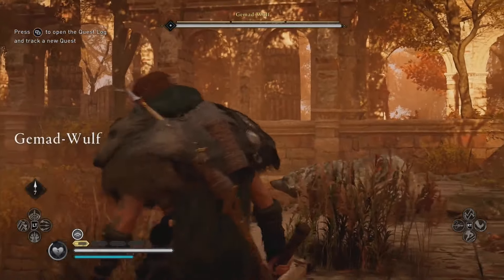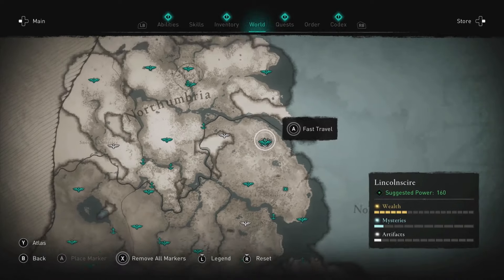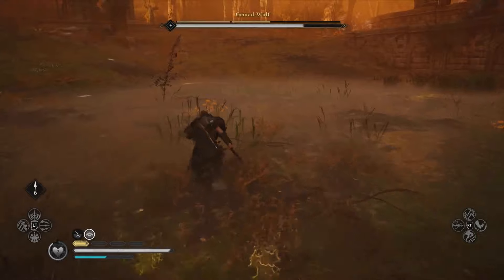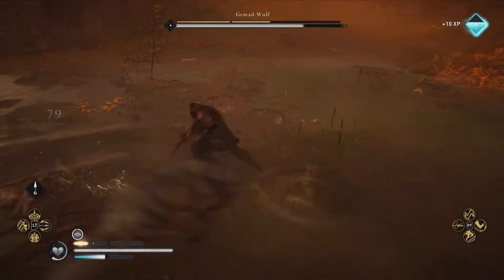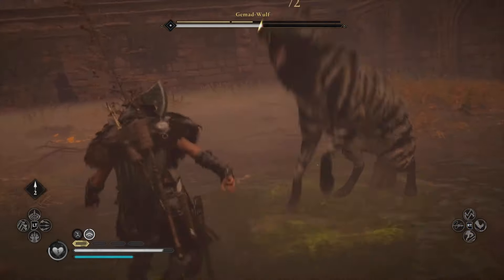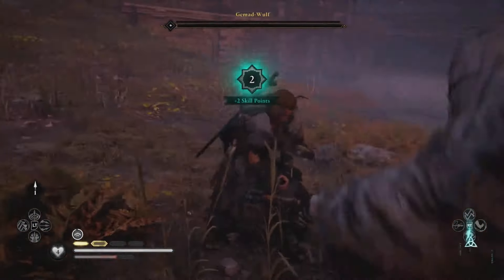Gemad Wolf — Lincolnshire. Not far south of Grimsby is where you'll find the wolf, close to another blue dot on the map. This particular battle takes place in a nice big arena, but our wolfy pal brings in some of his friends to help with a howl. Use disposing of those as a way to stock up some abilities, and then let loose on the Gemad Wolf to get him out of the way fast and get his head on your longhouse wall.